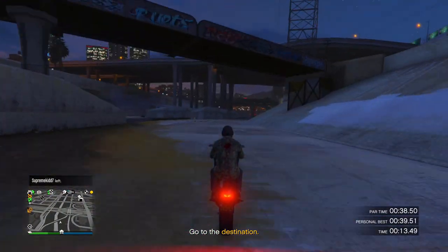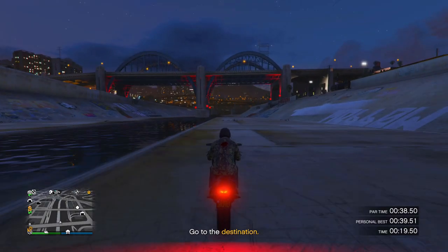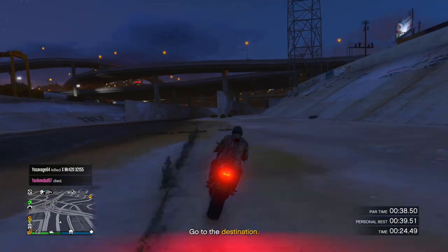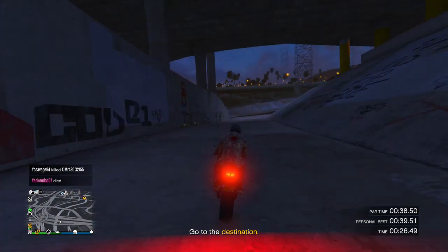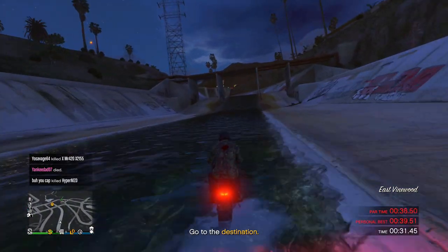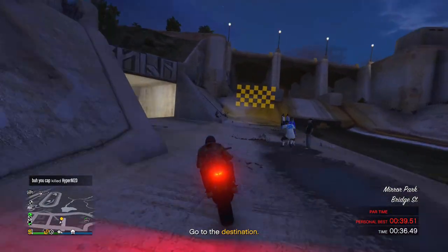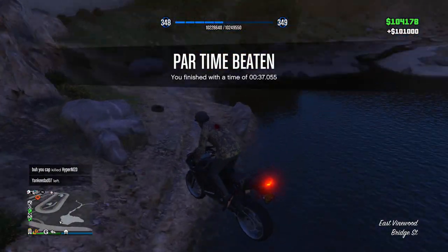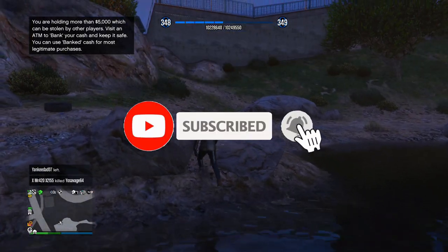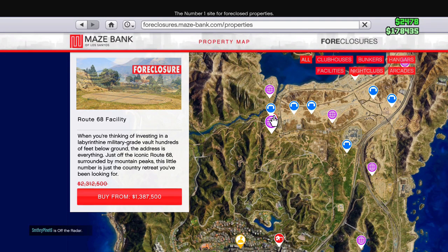If you beat the par time you'll be rewarded with $100,000 for this week's time trial. Follow the path I'm taking: cross the bridge, wheelie as much as possible, stay to the right, cross over the water one last time, and use the ramp. Stay out of the water entirely as it slows you down. That's how you complete this week's motorcycle time trial. I used the Bati 801.